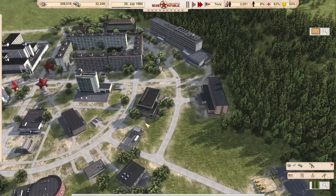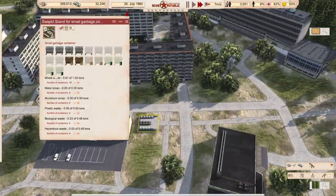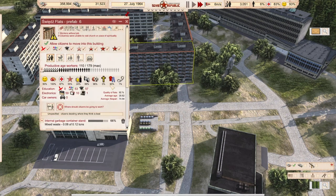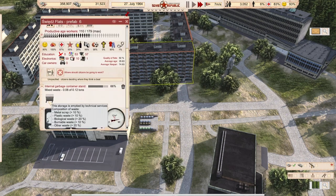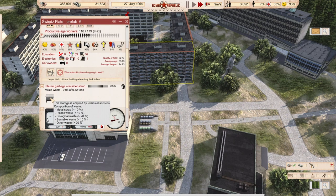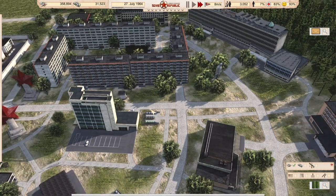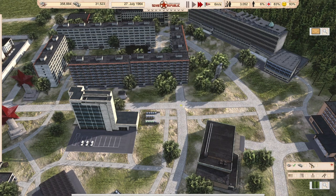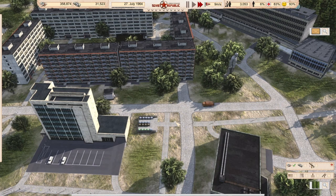Let's take a look at the city to see if everything is working. We have trash filling up here in the collection points but that's okay. Houses also had some trash stored internally because they had nowhere to go — as soon as they have a collection point, they will prefer to use it.